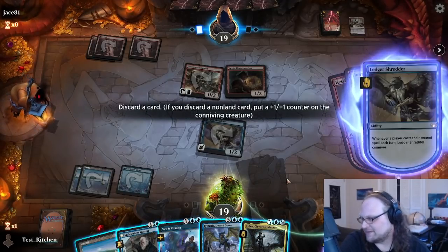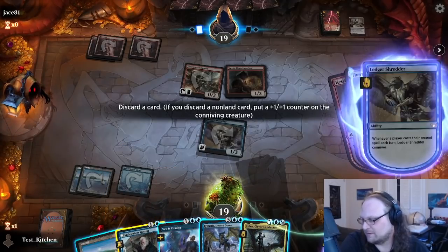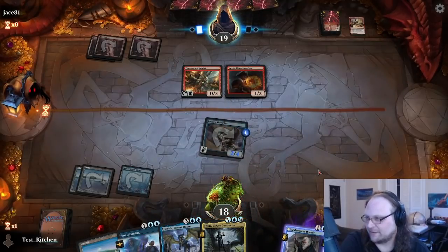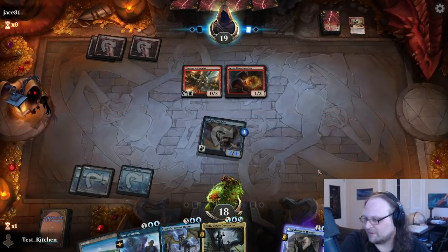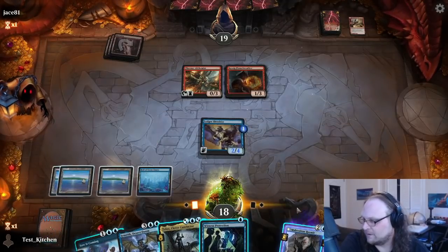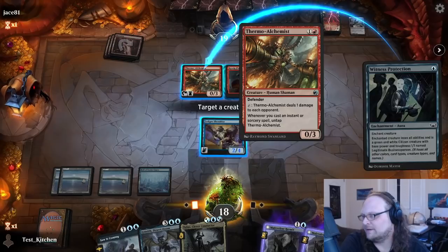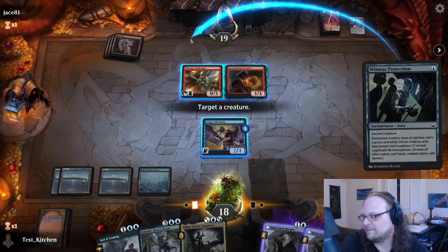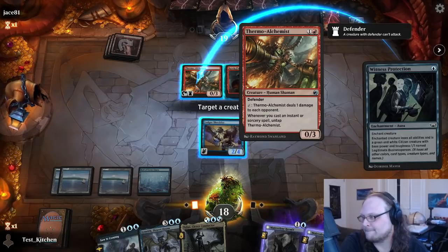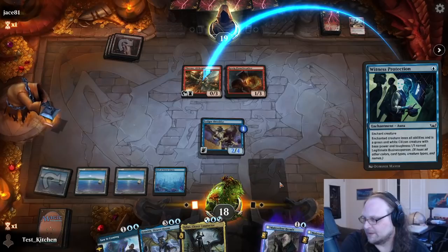Discarding for the connive here — it's actually kind of tough. I think I'll just discard the other Hermit. Saw It Coming actually doesn't look like the best card right now because I want to be spending this mana. Oh, Witness Protection on the Alchemist! We get to draw two cards — or we get to connive this way. Yeah, tap it down — make sure you get the effects while you still can.